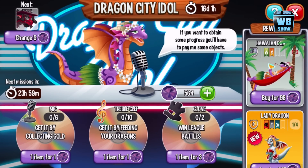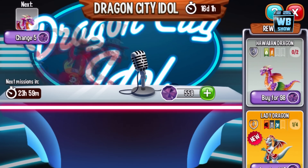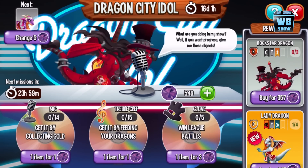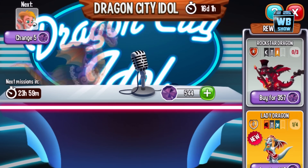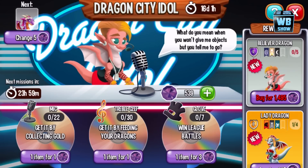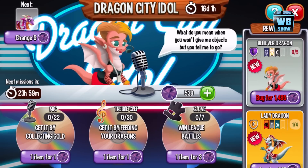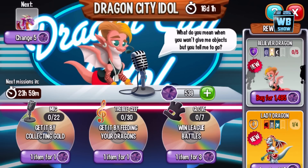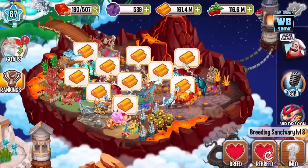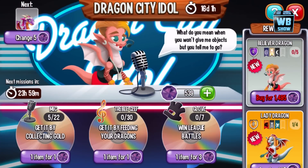I don't want to waste my time with that dragon — I already have the Rockstar Dragon. The only dragon that is new that I don't have is this one, so I guess we'll waste some more time collecting gold and doing some stuff quickly, then go back to the Robot Dragon.